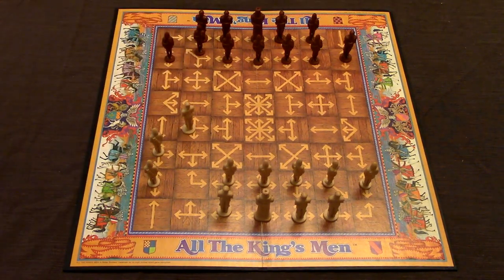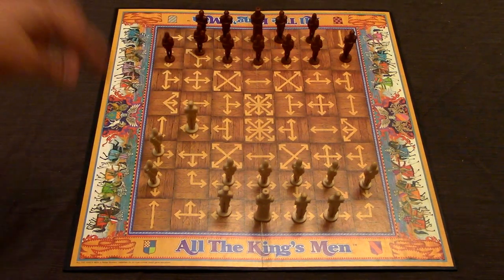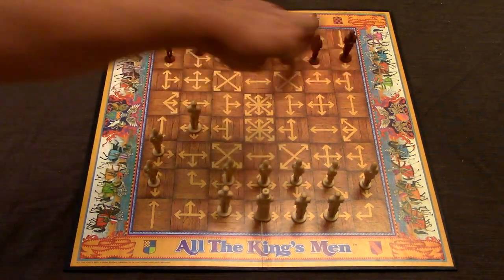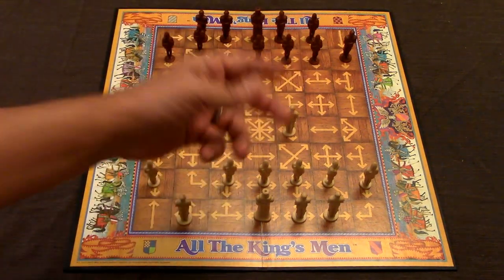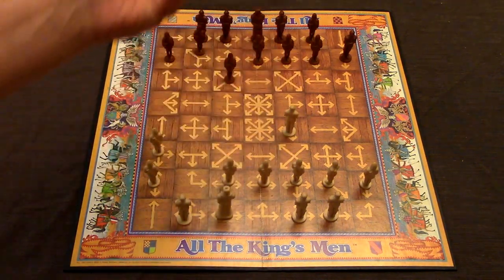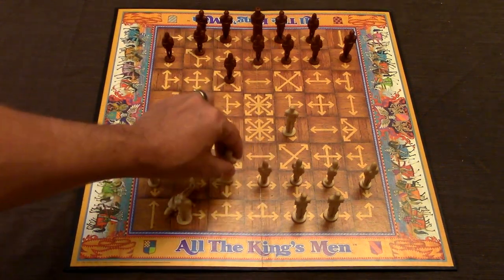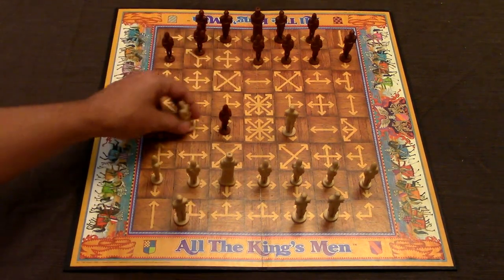Whatever square the knight ends up on, next time he moves he'll be able to go in any direction that space allows. So a knight could move in several directions from a given square. The king moves one square at a time following the arrows. On the next turn he could move here or here, and that's basically how the game works — pretty simple.